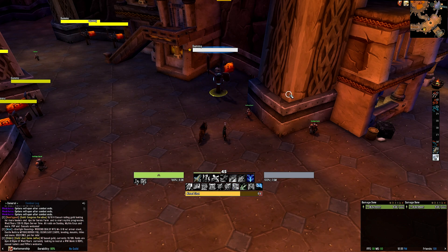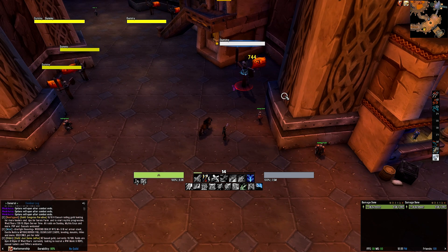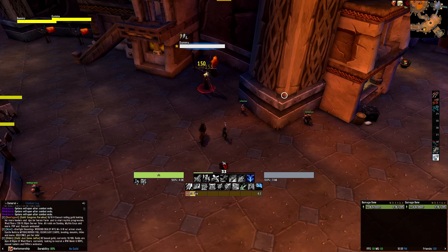Rounding it off is a buff bar on top of everything. It tracks various important buffs for a Marksmanship Hunter, including Trick Shots, Streamline, True Shot, Double Tap, Faint Death, Turtle, and Aspect of the Cheetah. And that sums up the Marksmanship Hunter. Let's move on to talk about the Survival Hunter.